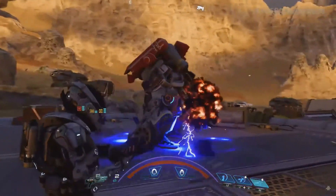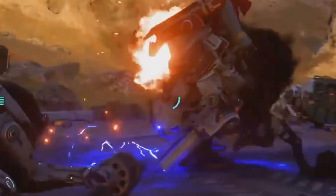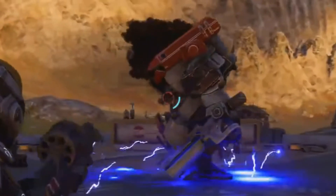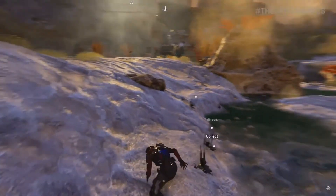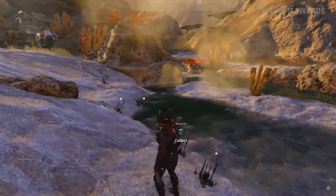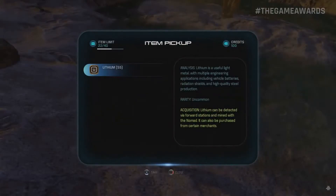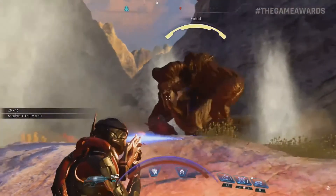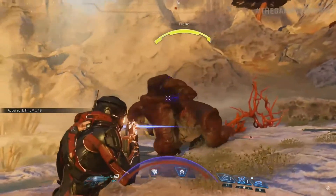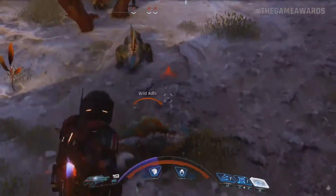I do want to point out that an NPC just ran straight through a Hydra like it wasn't even there — shame, Bioware. Moving on: there's much more in-depth gathering here. You scan the local flora and fauna and collect it, with a limit on how much you can carry. Limited inventory space is more immersive, but inventory space is one of those areas where I'm willing to make a sacrifice on realism for the sake of better gameplay and less tedium.